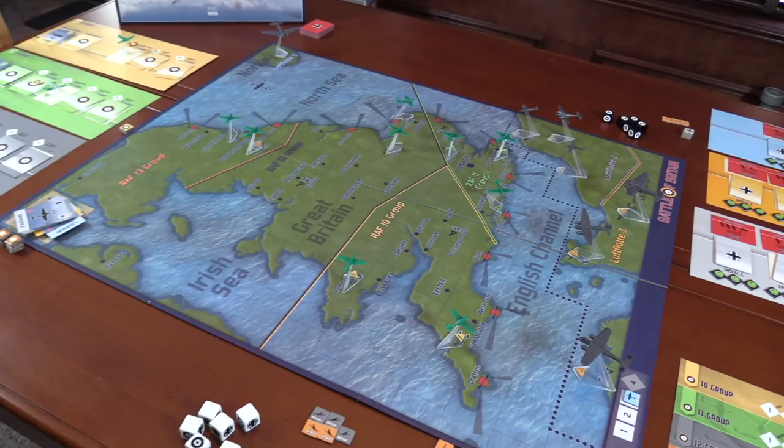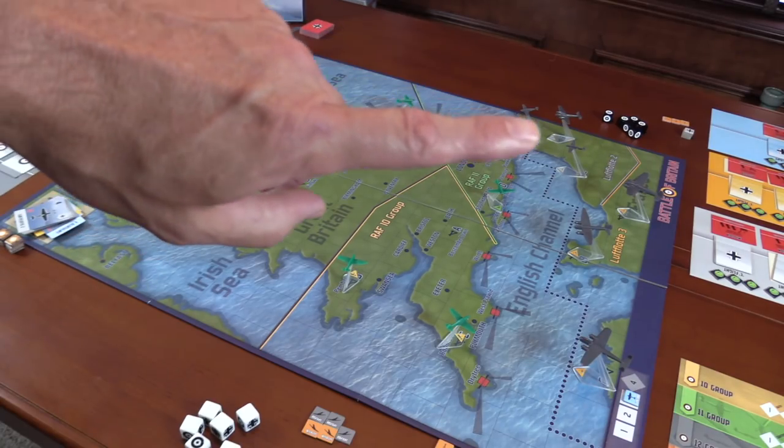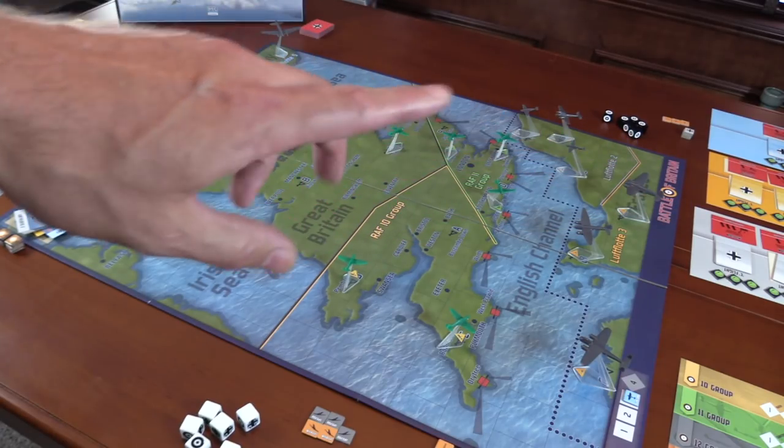The game system captures the history perfectly. As the Germans, you're going to be drawing red mission cards and assigning them to different squadrons. Those missions range from attacking radar installations and airfields the Brits fly from, to attacking cities, resource locations, and allocating which flight attacks which city. Strategically, you have tough decisions about which flight to send on the really long missions.